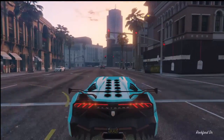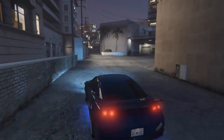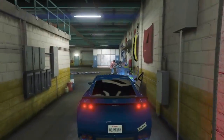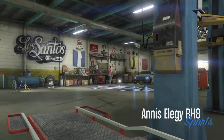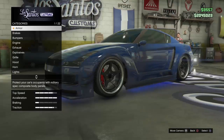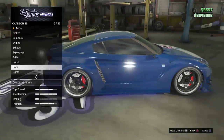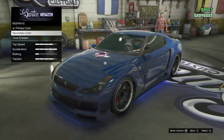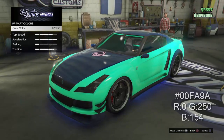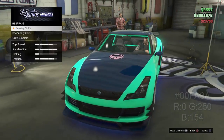All right guys, so we are back now. I'm going to be showing you guys — let me check here — this one is called Medium Spring Green. I will show you guys the RGB code, which will be on your screen right about now. Just let it sit there again, just like the last color.